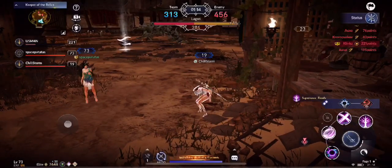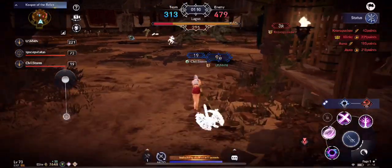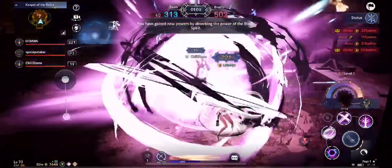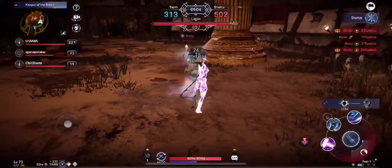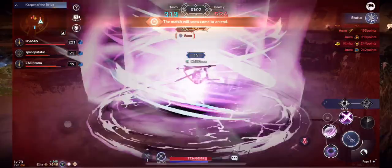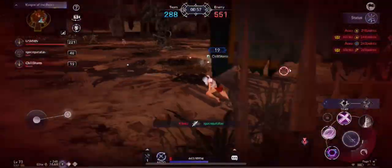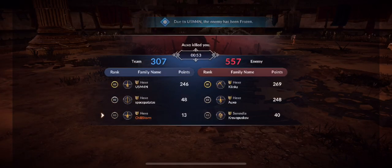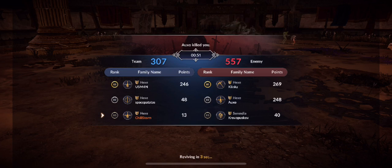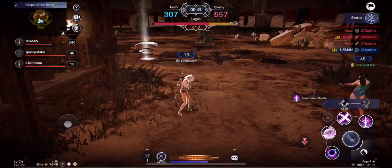That light is too strong. I should have given it to Space Patatas. I'm just all over the place. Usman got killed — now it's 313-456 but we still have a fighting chance. Let's get the freeze first. Also again — one of the strongest. Got me again. I'm the lowest in terms of points so I'm not much of a help, really. Score is 307-557.